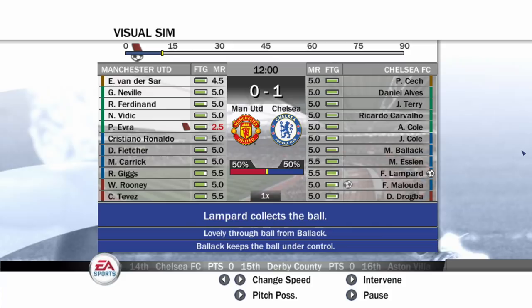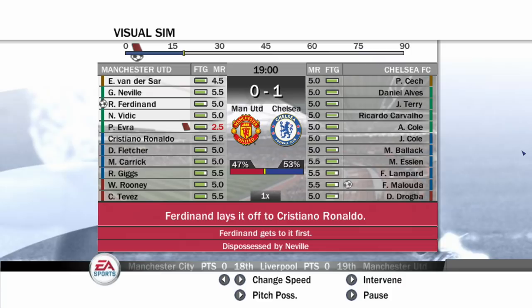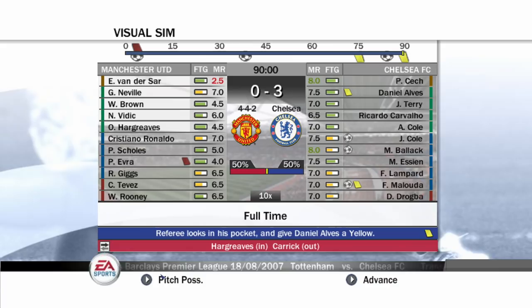So far in the simulated game, we see Evra getting sent off and we've got a 1-0 lead - Malouda scored for us. Things are going well because Evra got sent off early on. And there you go - we've managed to win 3-0 with Malouda, Joe Cole, and Balak scoring. It's a 3-0 win against United in this visual sim. We've also won the FA Community Shield.